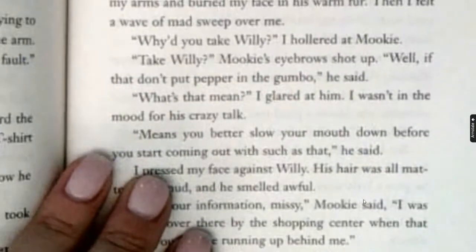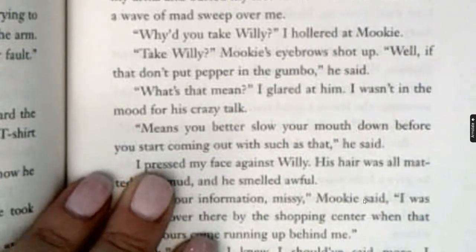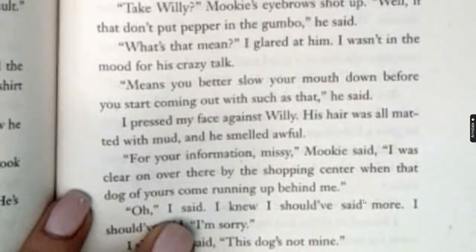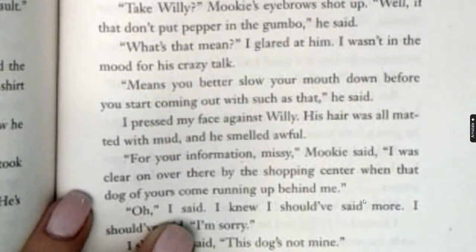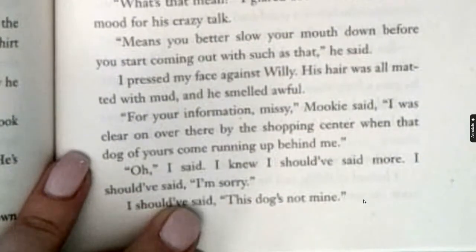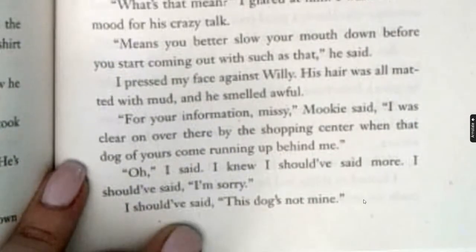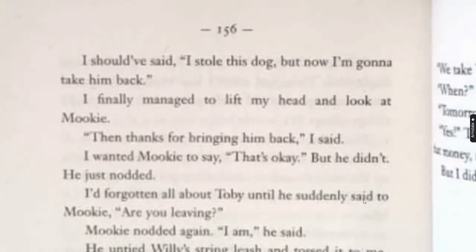Then I felt a wave of mad sweep over me. "Why'd you take Willie?" I hollered at Mookie. "Take Willie?" Mookie's eyebrows shot up. "Well, if that don't put pepper in the gumbo," he said. "What's that mean?" I glared at him. I wasn't in the mood for his crazy talk. "It means you better slow your mouth down before you start coming out with such as that," he said. I pressed my face against Willie. His hair was all matted with mud and smelled awful. "For your information, Missy," Mookie said, "I was clear on over there by the shopping center when that dog of yours came running up behind me." I knew I should have said more, and I should have said I'm sorry. I should have said this dog's not mine. I should have said I stole this dog, but now I'm going to take him back. I finally managed to lift my head and look at Mookie. "Then thanks for bringing him back," I said.